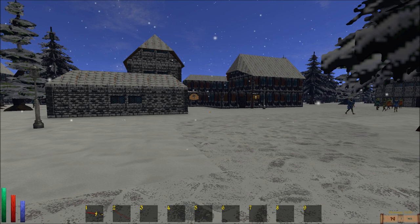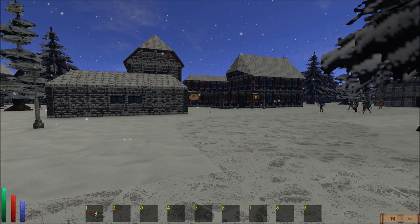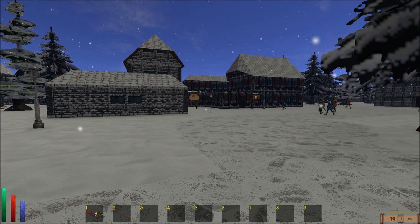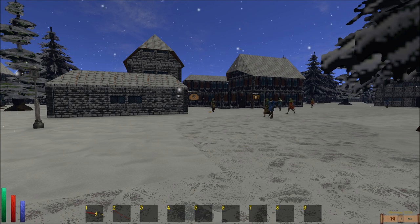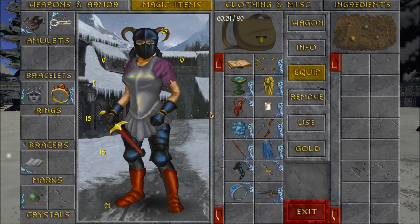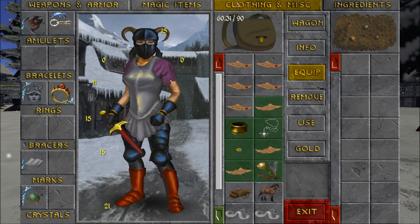Sheogorath appears on the second of Sun's Dawn. And of course, everyone should know it's to obtain the crazy artifact named Wabbajack, which can transform enemies into other things. I'm not sure if it's the same thing every time. There are no chickens in this game, right? Maybe it turns them into rats — I don't even know for sure.